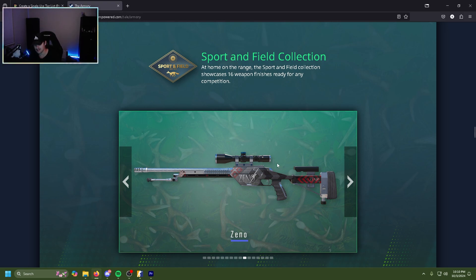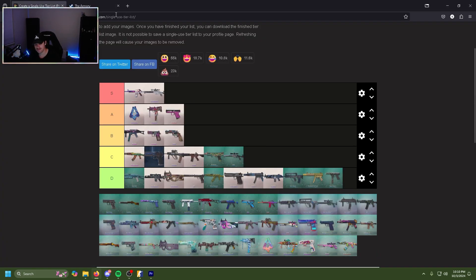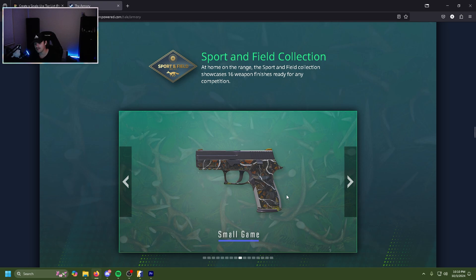The Xeno scout is solid — great black to white silver skin, black scope, red accents, kind of clean. Honestly I can imagine it being a really good budget skin. All in all it's kind of cool — I'll throw that in C tier as well.